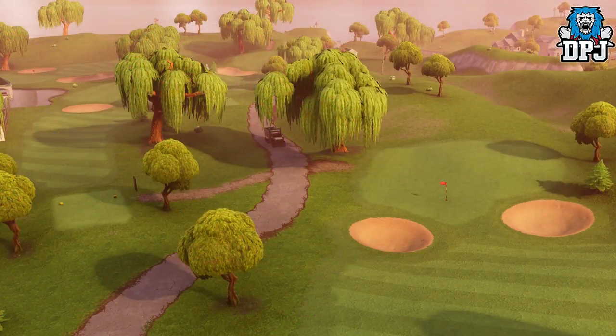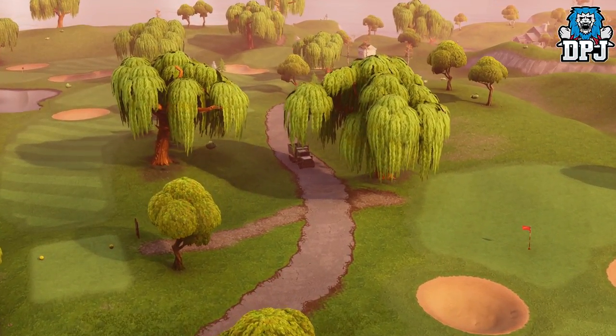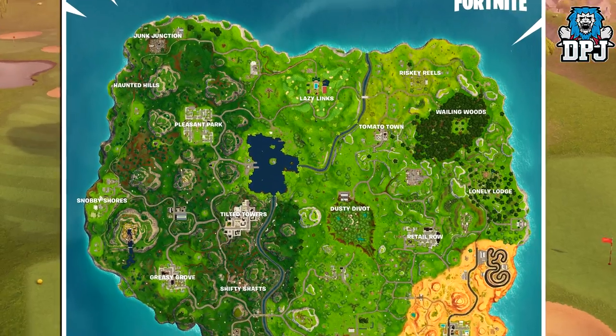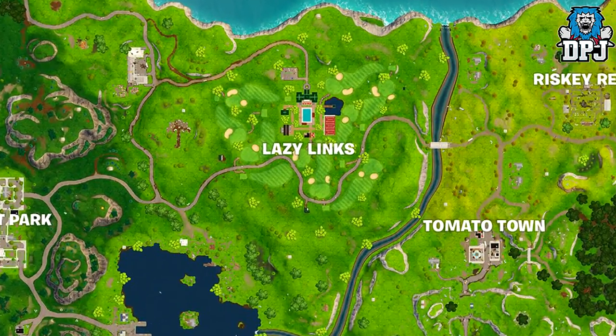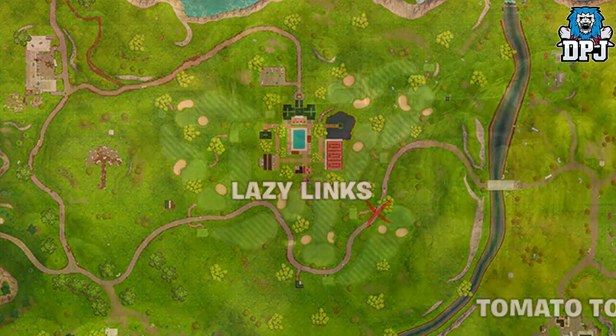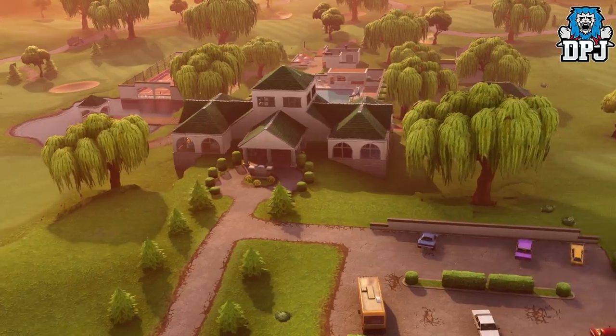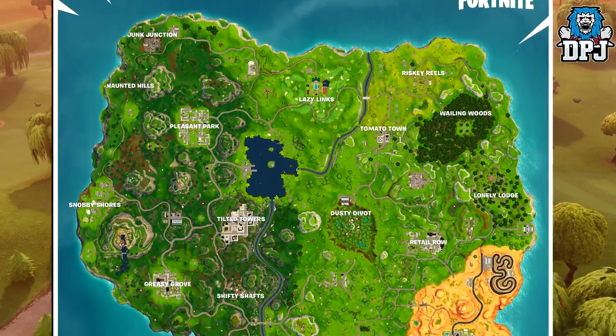Heading west from this position, past Risky Reels and Duo Lazy Links, another four possible carts can spawn within this location. One can be found right here by these sand holes, and a further three can spawn around the actual main building, with exact positions pinpointed on the map.